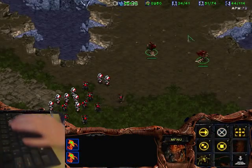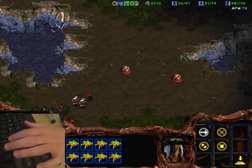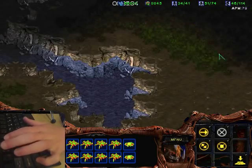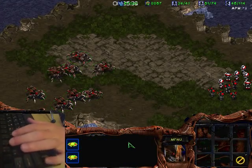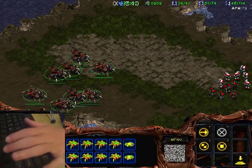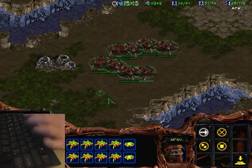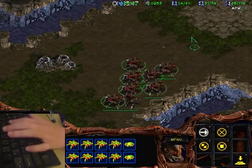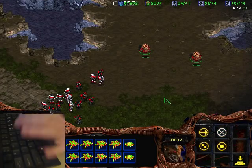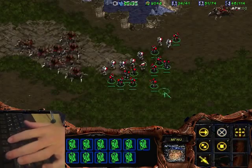If we have lurker eggs assigned to group 3 and there are more lurker eggs over here, we can shift-add them to that group using shift-3. You can do this even while they are still lurker eggs. It's also worth knowing that you can burrow using the hotkey while lurkers are selected alongside eggs in the same group.